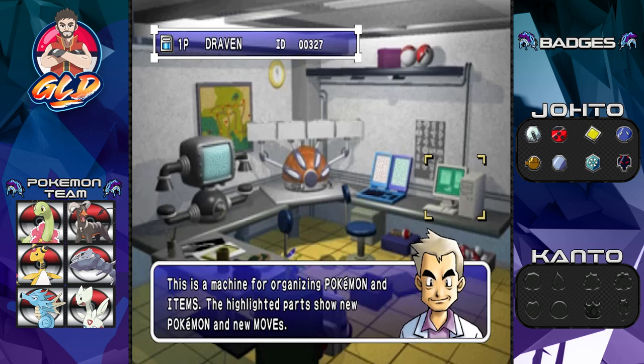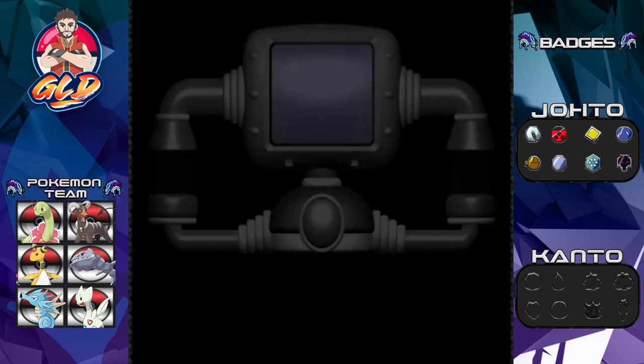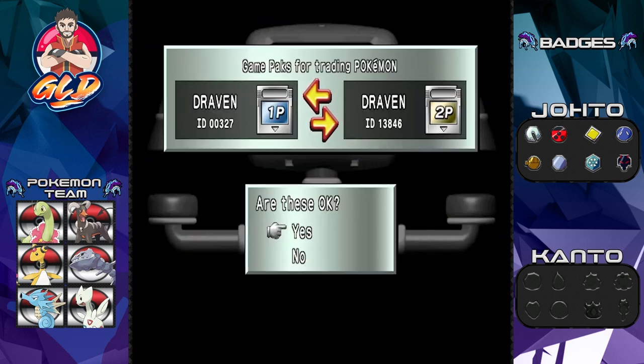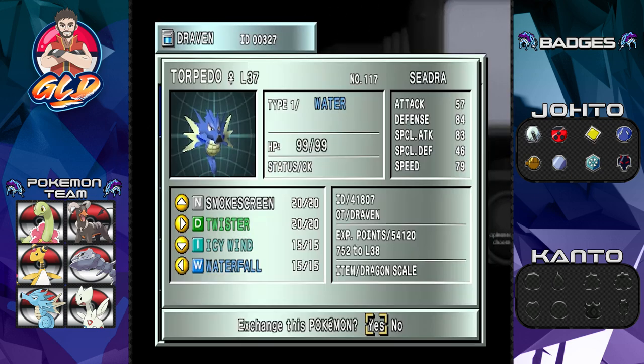You may remember a few episodes ago I traded for Torpedo — a copy of Torpedo that would actually learn some of the brand new moves here in Pokémon Crystal. Now that we have equipped Torpedo with the Dragon Scale, we are able to do this. Let's go ahead and start trading to Pokémon Gold and back to get Torpedo.